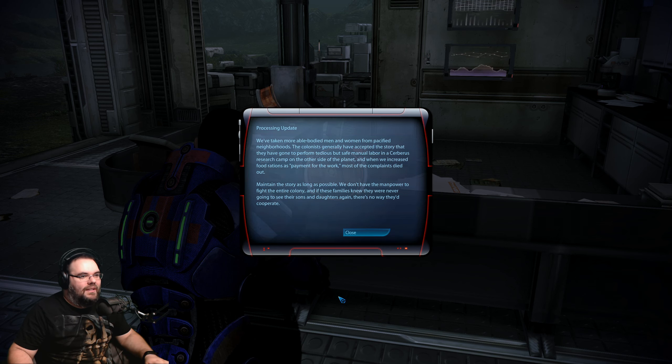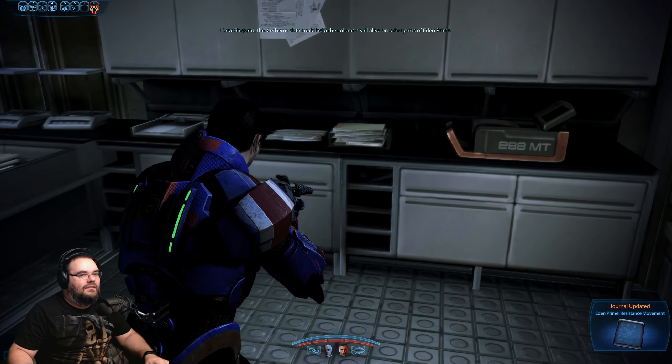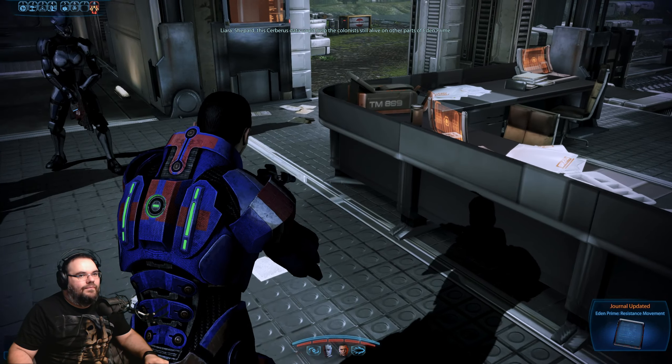Search and Rescue: the Normandy is equipped with a new and improved scanning pulse that can detect objects of interest. Use this to uncover war assets, artifacts, intel, and fuel as you fly around the system. Be aware, however, that each time the pulse is used the chance that Reapers will enter the system increases. If a Reaper enters the system, flee and wait until you've completed a mission before returning.